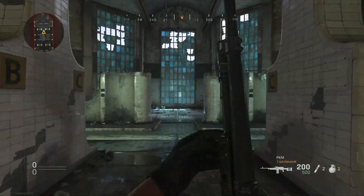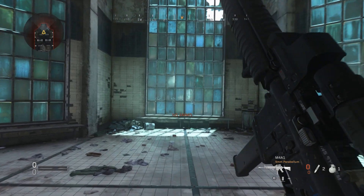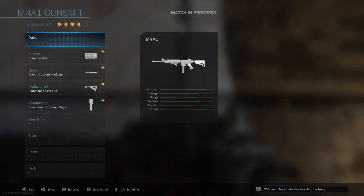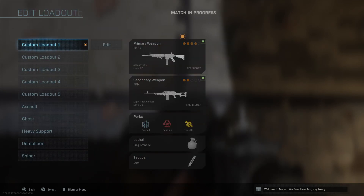One thing to note about Gulag Showers is that if you stand on the far end at the doors and shoot at the far window panes, your bullets may not actually be drawn on the screen. For that reason, I chose the half-court line of Gulag Showers for most of my mid- to long-range testing.